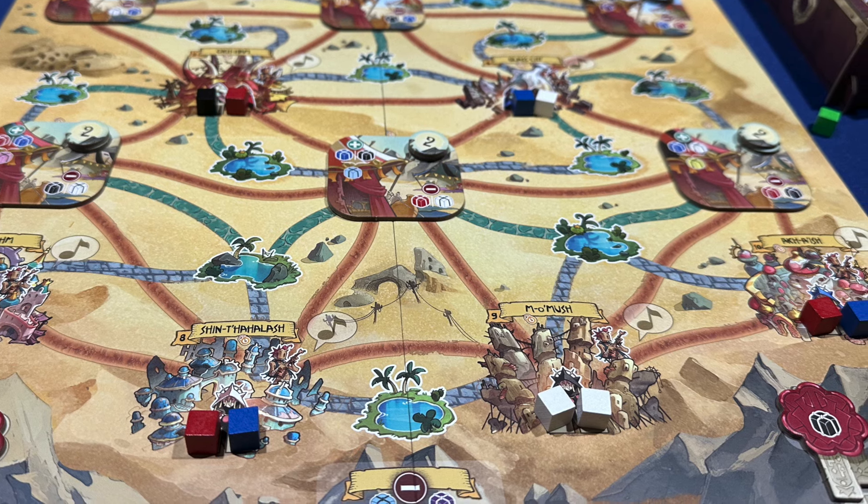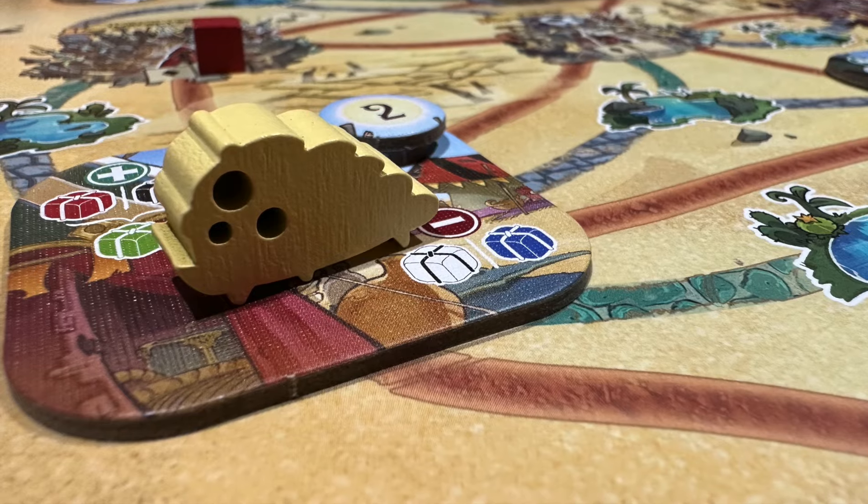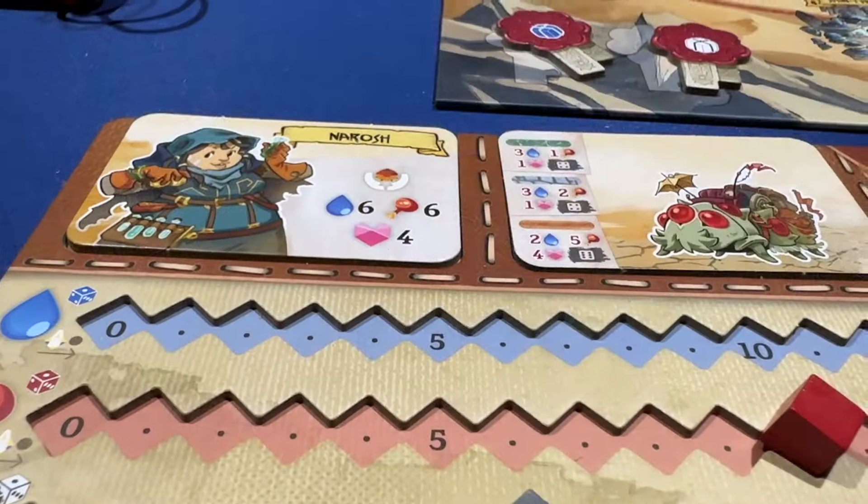The world has ended, but people live on, driving caravans of worms with plants and other goods to and from distant lands across trade routes in a desert landscape.